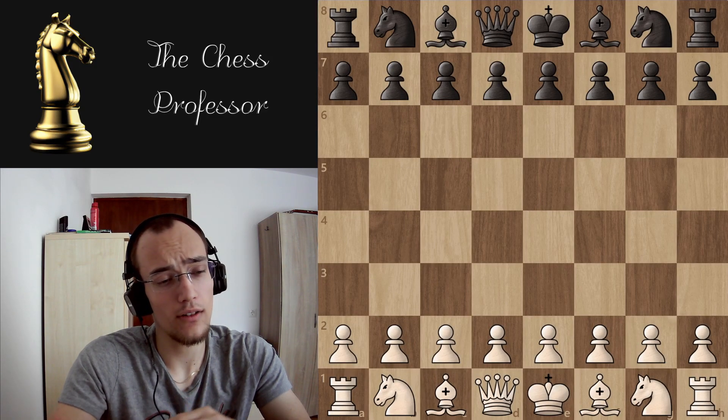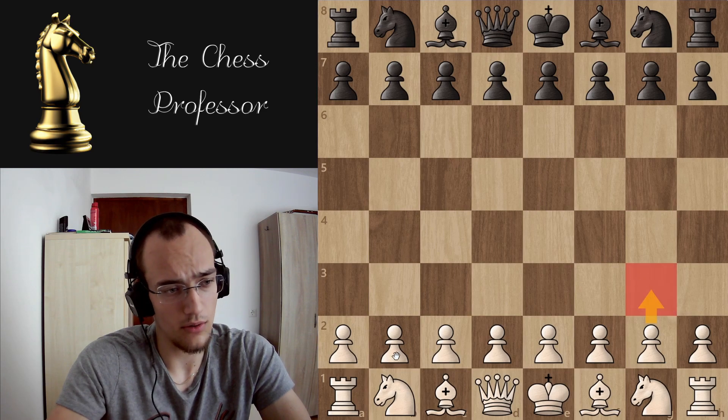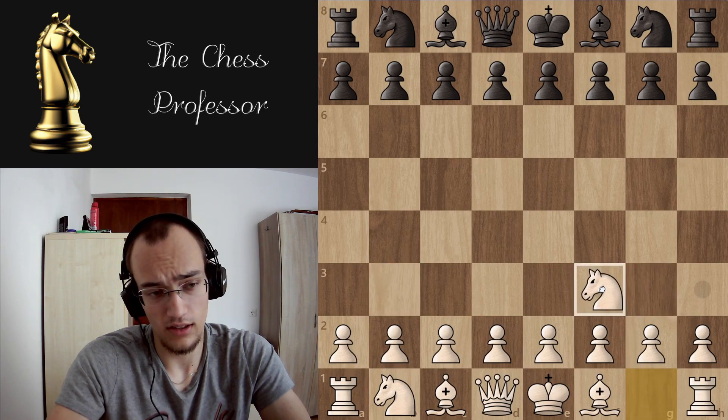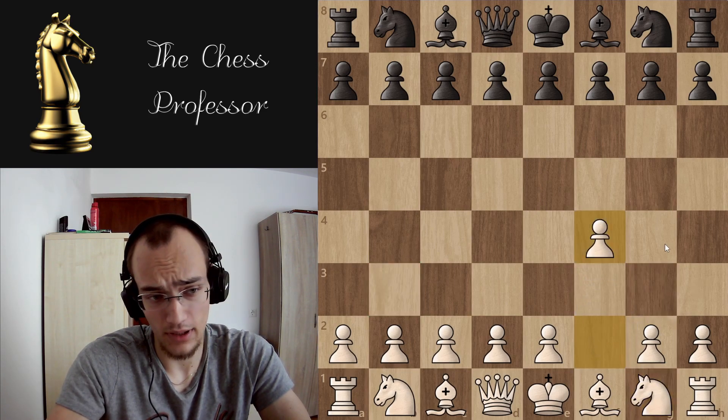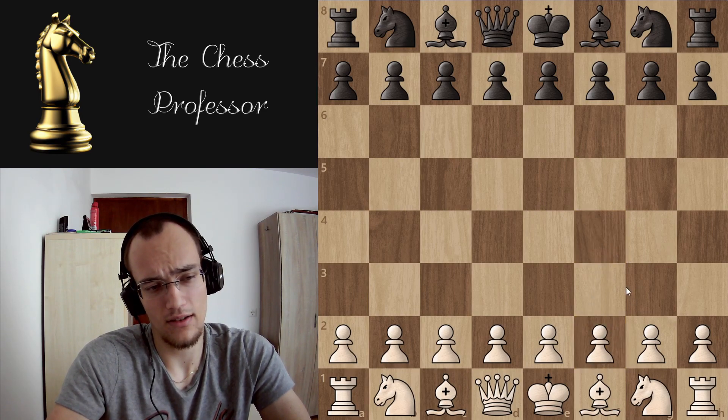E4 or d4? First of all, why am I not talking about g3 or b3, or the Reti opening or the Bird? Because I just don't recommend people to play these openings, at least under around 1200.